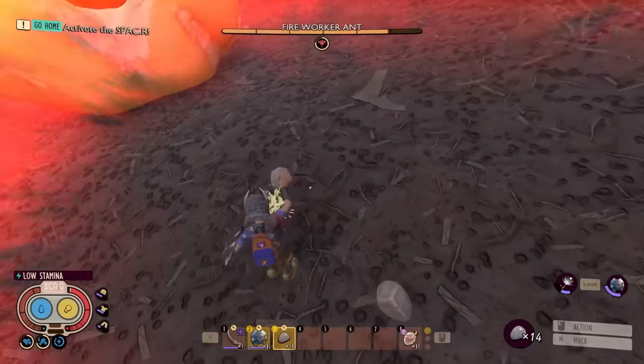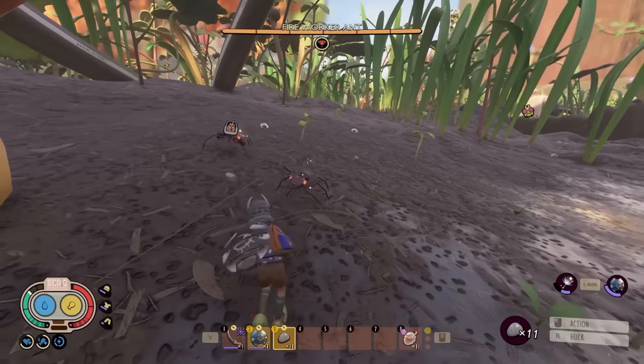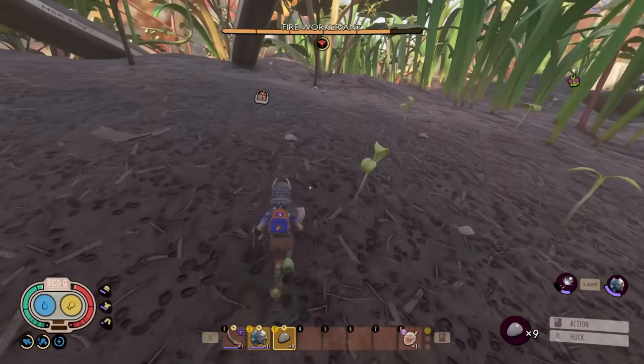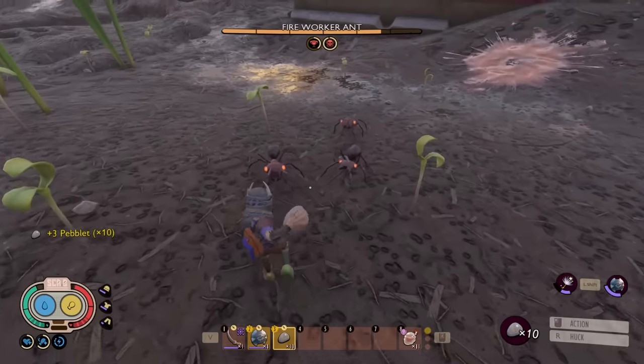It's just rocks. Clearly, these do like no damage whatsoever. Is it better if I throw them? I don't even know. At least it can stun them that way. More importantly, I want to try and beat the Birdmother with nothing but rocks. I've got to find a way to level this up. That's for sure.